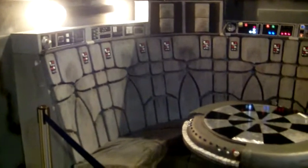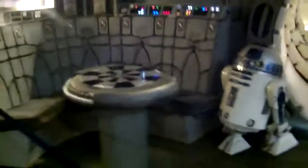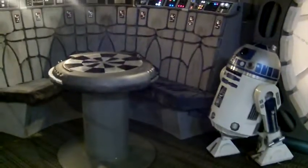Alright, I'm here at Star Wars Celebration Europe, we're going to check out some of the dioramas they have set up. We've got the Outrider set up — it looks a lot like the Millennium Falcon. We've got the hallway here, R2D2 and the holochess board.